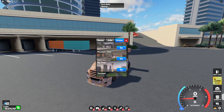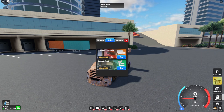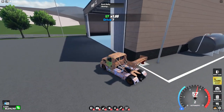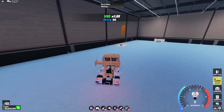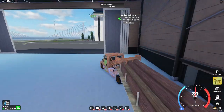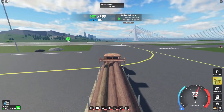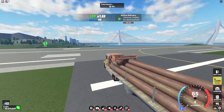Instead of going into the GPS system and going to jobs and clicking the trailers, the better way is to go to Dragstrip and drive over to this trailer delivery spot. Because this is such an open area, it's so easy to get further away destinations, which will give you more money.